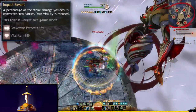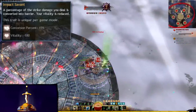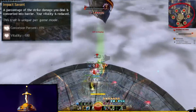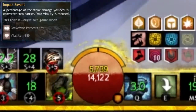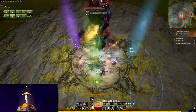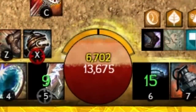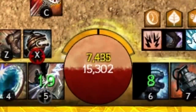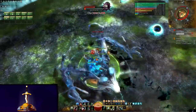Impact Savant is the Scrapper trade-off trait. In exchange for 180 vitality — a 1,800 hit point loss — 15% of all strike damage will be converted into barrier. In any kind of group situation, this will max out your barrier, 50% of your health, permanently, rendering you almost indestructible. Barrier is often better than healing because it can overcap your health pool and prevent any real hit point loss, allowing you to be healed up while shielded if you somehow manage to take damage. This trait makes Scrapper probably the most durable build in a raid environment. As long as you keep pumping, you will not die. It's also a very easy way to tank encounters if required without sacrificing any damage whatsoever.